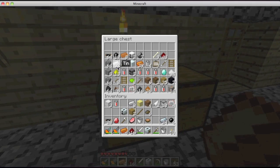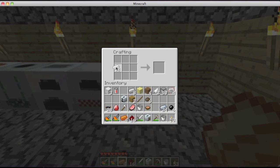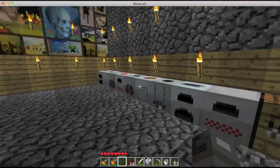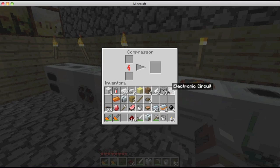I need tin. So: tin on top like that, bronze ingot in the middle row, and refined iron on bottom. You get two metal blocks. You bring the metal blocks over to the compressor and you get an advanced alloy.